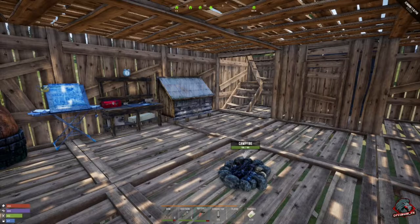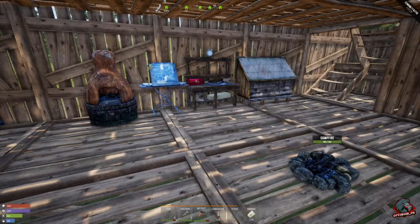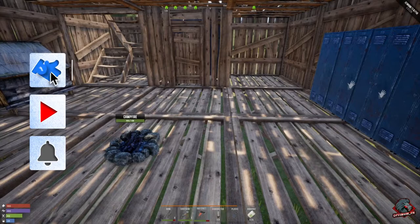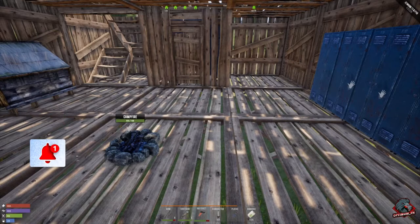We got the core of our main base down. I will work on getting stone to upgrade everything here and expanding up. I want to put some perches up there so we can shoot crazies, wolves, or bears. I think that's going to be it for this episode. As always, if you enjoyed today's episode make sure to hit that like button. If you're new here, make sure to subscribe for more videos. Thanks for watching — catch you later, take it easy.